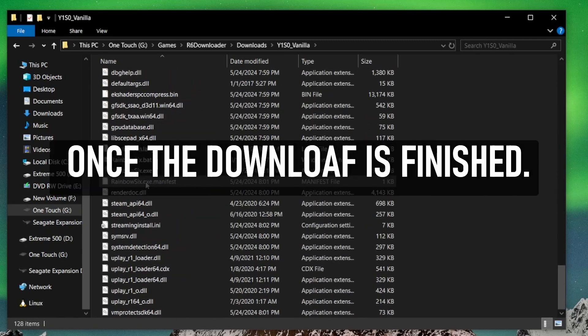Give the game a test run once the download is finished. Run it with Rainbow Six.bat.